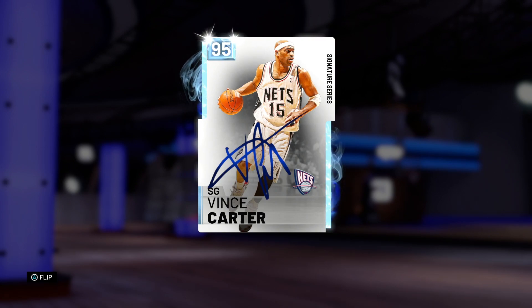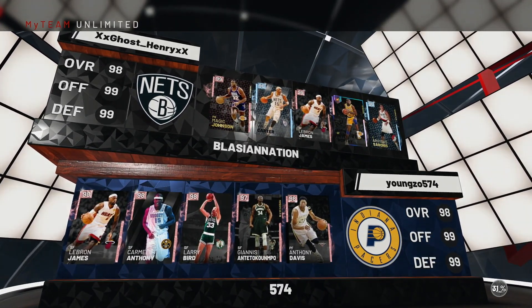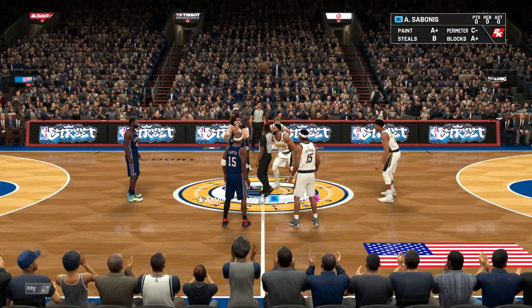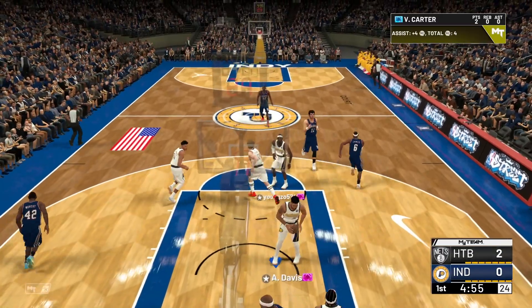Without further ado, let's hop into a game and see what Brooklyn Nets Vinsanity has in store for us. Our matchups are LeBron, Carmelo, Larry, Giannis, and Anthony Davis. Sabonis wins the jump ball — we go straight to Vinsanity all the way to the rim, and that's how we're starting the game off.